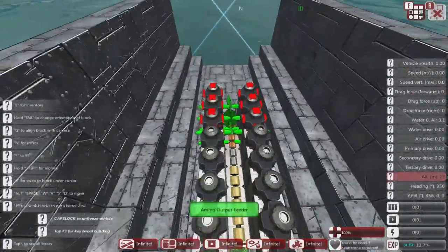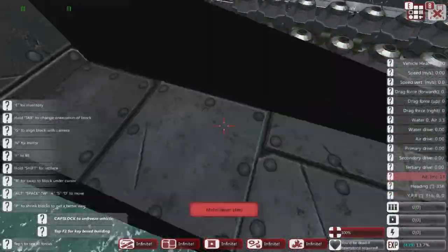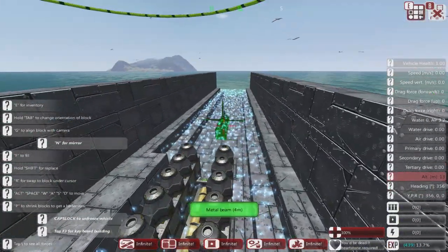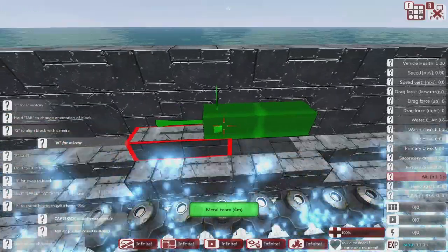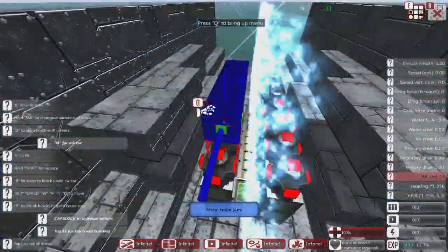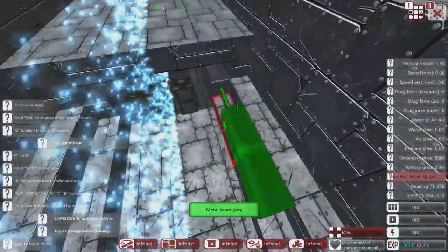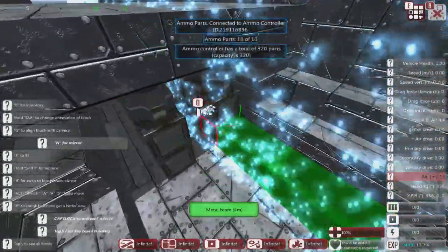These ammo boxes are rather explosive if they get hit, so you really need to armor up this section of the ship. This becomes a priority target and the place you want to defend. I'm immediately going to armor this section up — going straight across the top like that so this becomes armored. I might put some more in once it's finished.